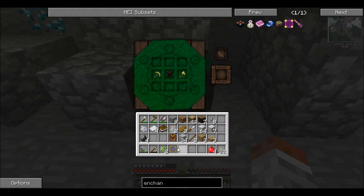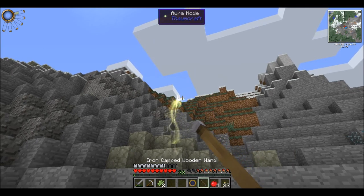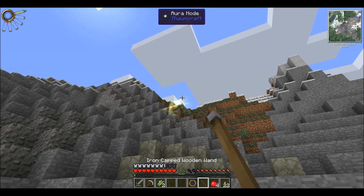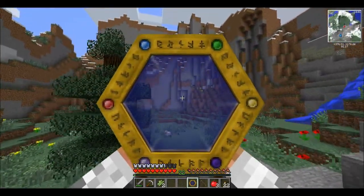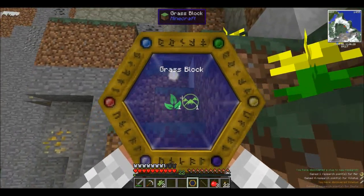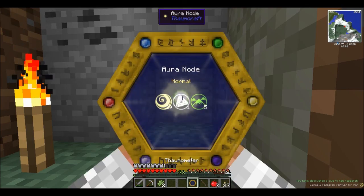Put the axe and Thaumometer in. We need Vis. To get Vis we need to go to the aura nodes. There's a little dial in the top left corner - if I right-click one of those dials will fill up. I'll be careful I don't take all of it. We need the Sancas one. This means we're going to have to check a few nodes to find the right one. We've got another node over here. I don't want to drain them all because that can cause bad things to happen. If one specific type of aspect within a node is completely drained, it will disappear or harm the integrity of the node, so we don't want that.